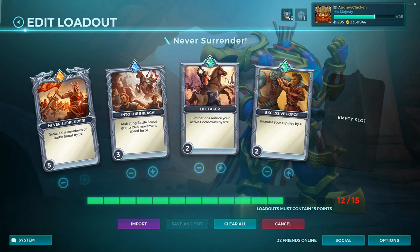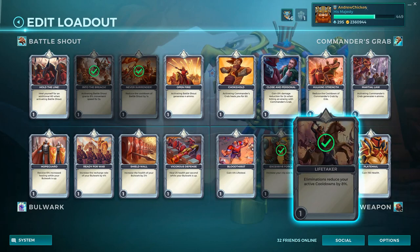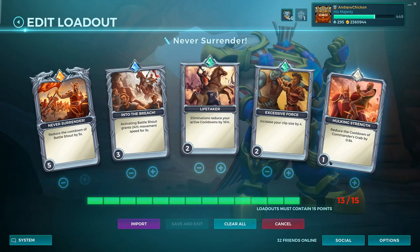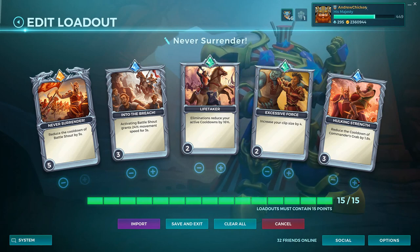After that you're gonna need some Excessive Force right here. Obviously you can never have too many bullets, so cramming a few extra in that heavy repeater of yours will really help out. Now the last card I like to have is a little something called Hulking Strength. This is your secret weapon, because what this card does is make it so you can throw people behind you a lot more often, which is just fantastic for getting people away from your oil — I mean the objective.